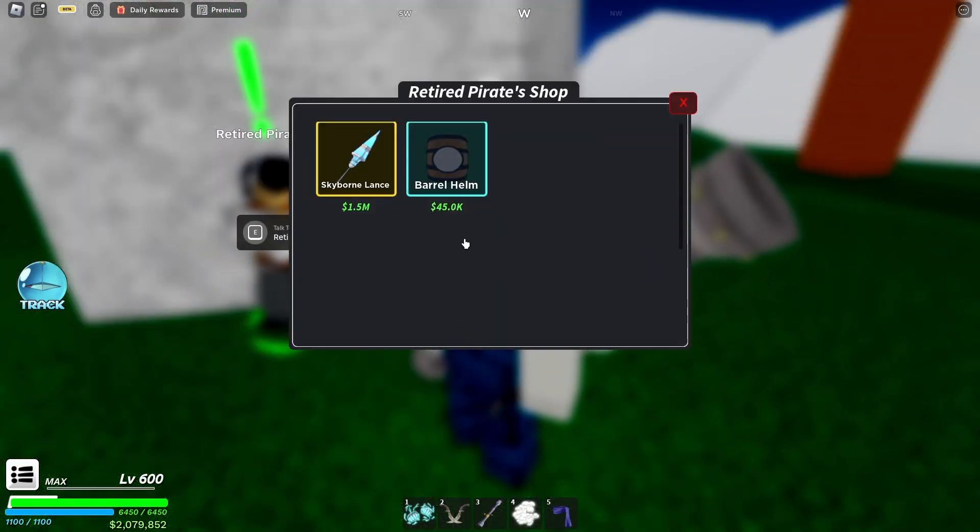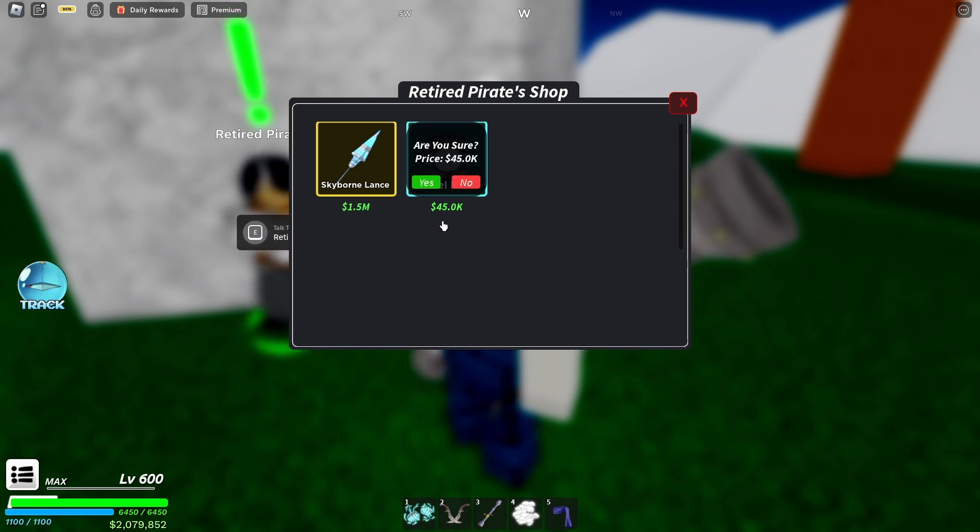Here is what he has to offer: the Baron Helm, Barrel Helm, and the Skyborne Lance. For this video I will be getting the Barrel Helm — it's going to cost you 45,000 in-game currency.